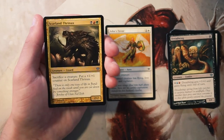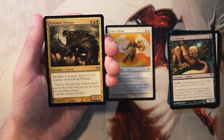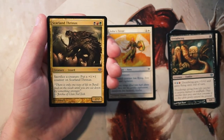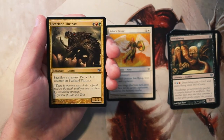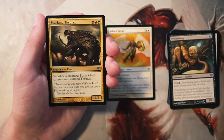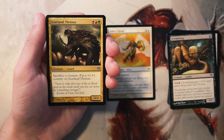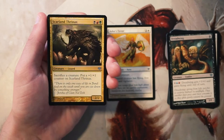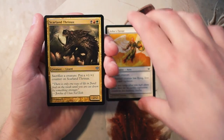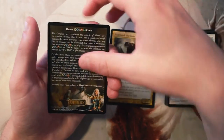Scarland Thrinax is a 2/2 for Jund — black, red, and green. You sacrifice a creature and put a +1/+1 counter on the Thrinax. I really like this — when your opponent targets a creature you can just sacrifice it to buff this. Obviously that makes the Thrinax a huge target, but it gives you flexibility with your creatures. Generally this will be the one they focus on, which means your other cards are safer. In a situation where they don't have removal or their board presence is bad, this card can really win you the game. It's three colors, but we're in a multi-color set so I'm not worried.